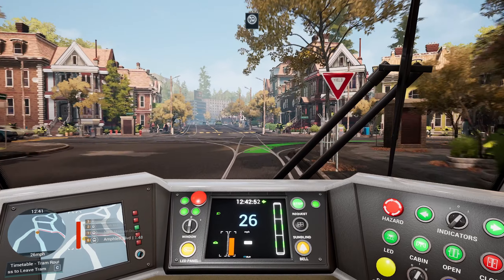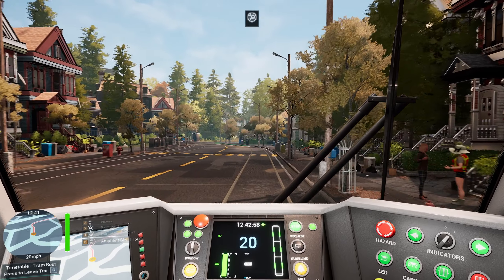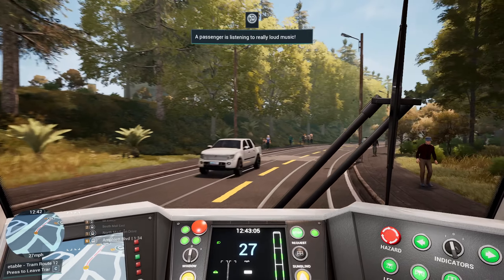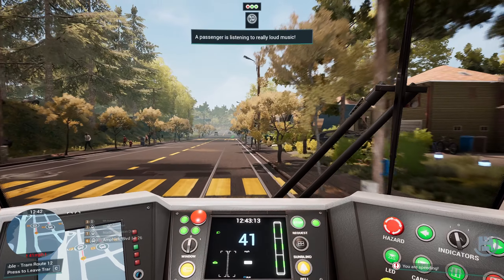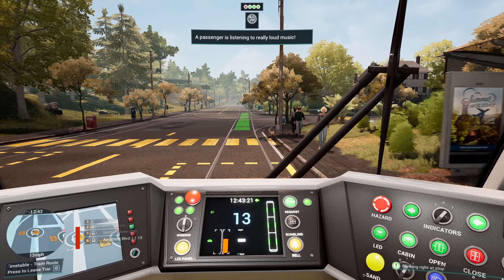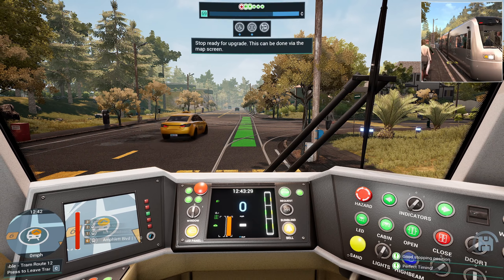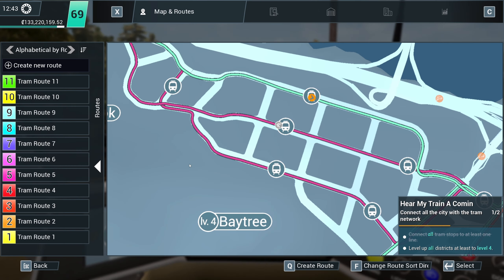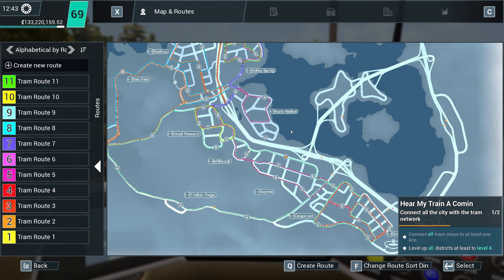Right, here we go. We'll set the points. Full steam ahead again. We'll ignore that because we're the tram driver, aren't we? If it's not timed out by the time we get here it won't really matter - we'll be on to the next mission. Last stop, leave the tram. And an upgrade. Bay Tree also level four - we've done it! We can delete tram route 12 again. So this is all level four up here, we've got all level four down here. That is brilliant.